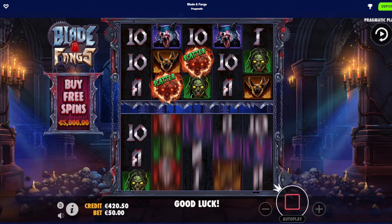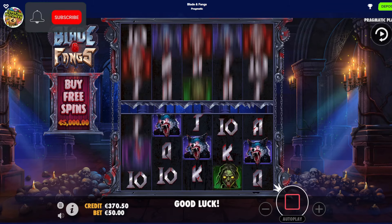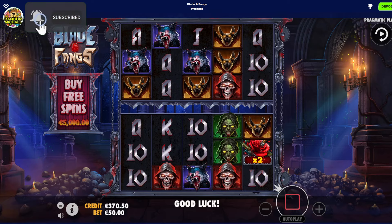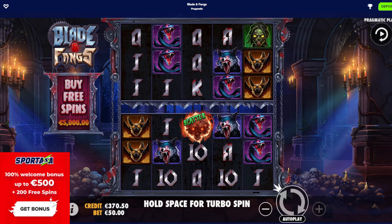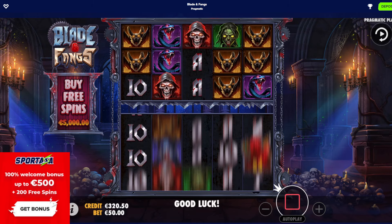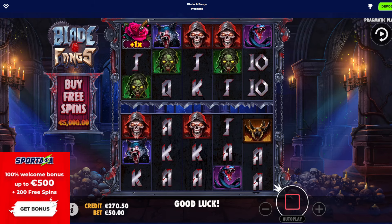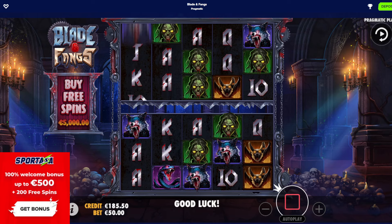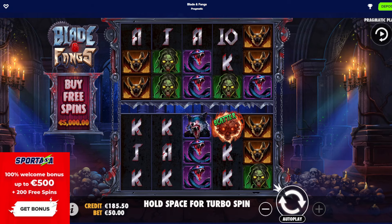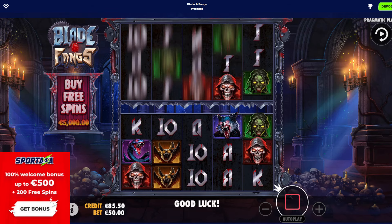One more scatter — oh my man! One more scatter there, anywhere. If you did enjoy the session today, don't forget to like and subscribe. If you want to check out Sportaza Casino, link will be down below. RandomCasinoBonus.com — all the best casino offers in one spot, including the one for Sportaza as well. 100% deposit bonus, up to max of 500 euro, and on top of that 200 free spins as well. Check them out — sign up with the link and gamble responsibly. They have sports betting as well.